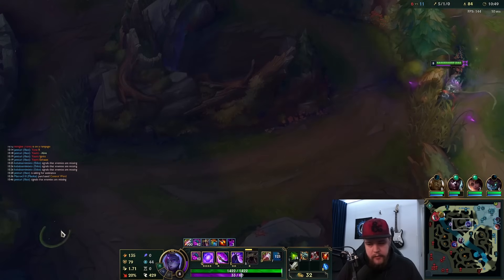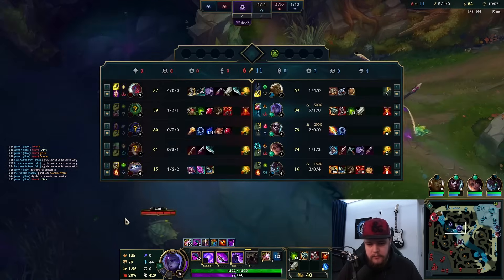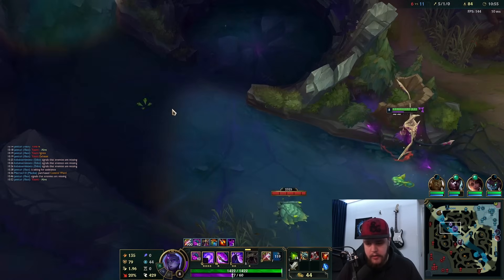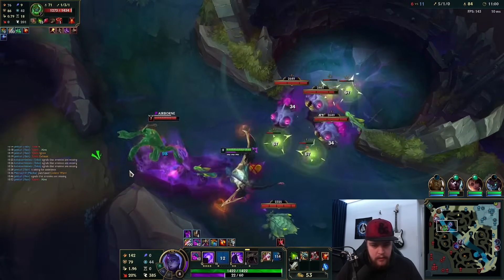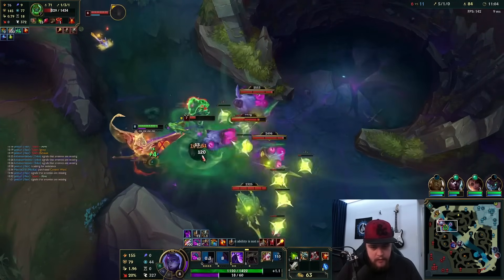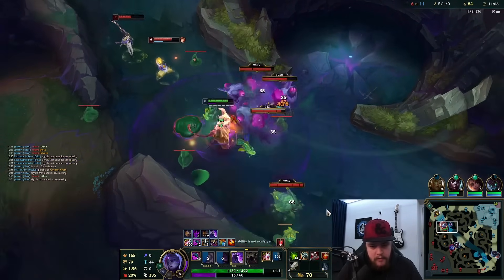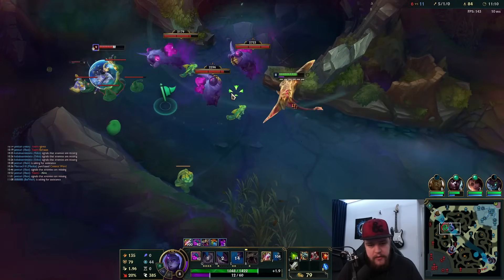The knock-up CC from Zac doesn't really get countered by tenacity, so go for the Steel Caps. We walk over here — oh, there is the Zac. Queue into this direction, dodge that sideways. I may have trolled slightly. I can't finish this because my team isn't rotating for it, unfortunately.